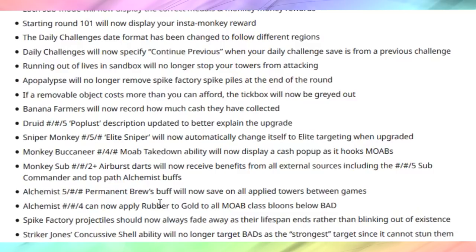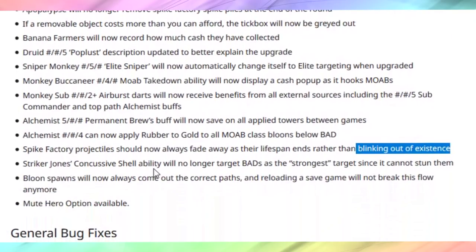Rubber to gold might actually be more effective now — all Moab-class balloons below the BAD can be rubber-to-golded. So we're talking about three times more money for Moabs, BFBs, and ZOMGs. Like, why wouldn't you do that? It might be too powerful now — we'll have to look into that. Spike tractor projectiles can now fade away as their lifespan ends instead of blinking out of existence — that sounds awesome. Striker Jones' cluster shell will no longer target BADs since they can't stun them — perfect.